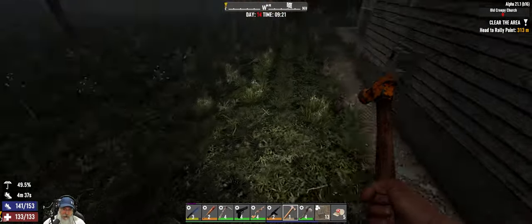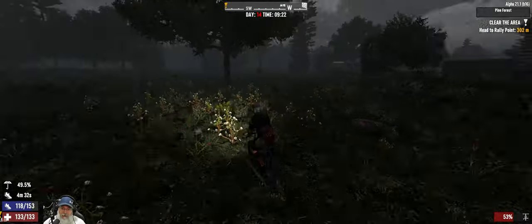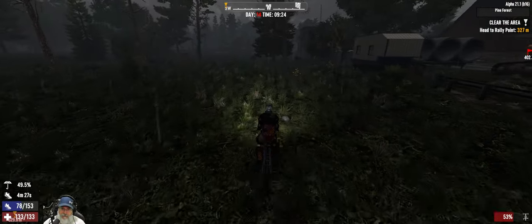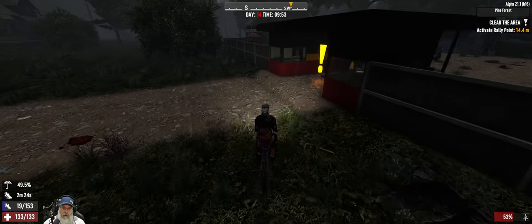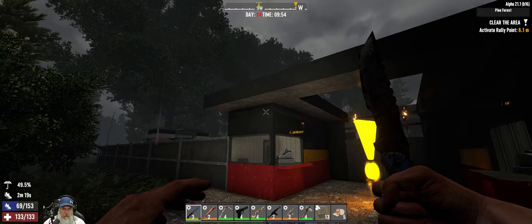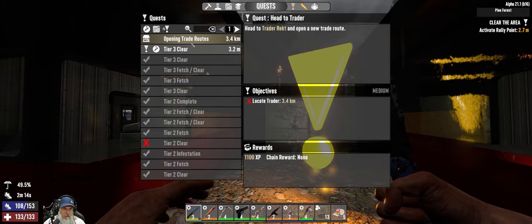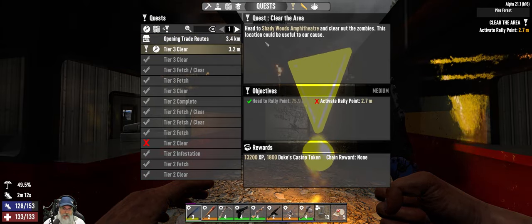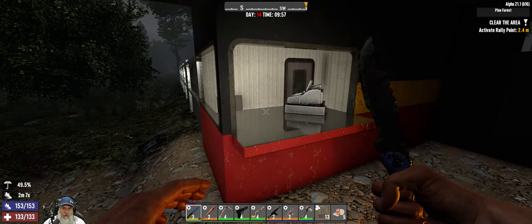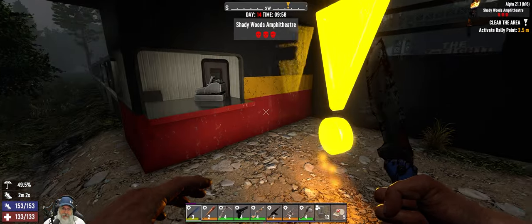Very cool. Let's head on down here. I'm going to stop back by the base, drop these few things off, and then I'll meet you guys over at our next job site. Here we are — I don't believe I've done this POI before. What is it called? Shady Woods Amphitheater. There's another drive-thru in the game, but it's different than this one. So yeah, I don't think I've done this before. This is a clear — let's see what we can do here.